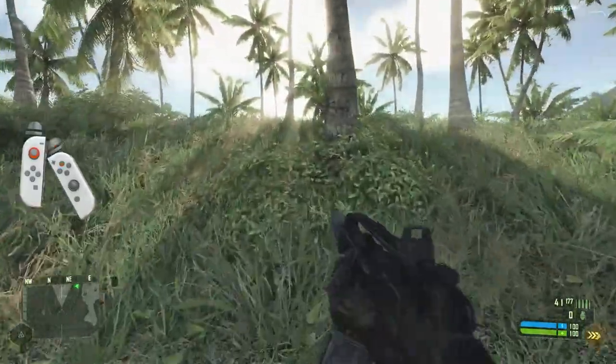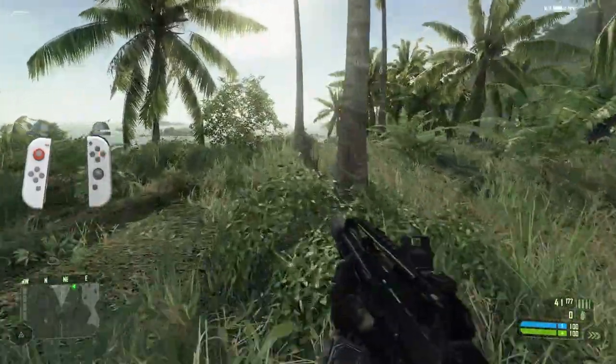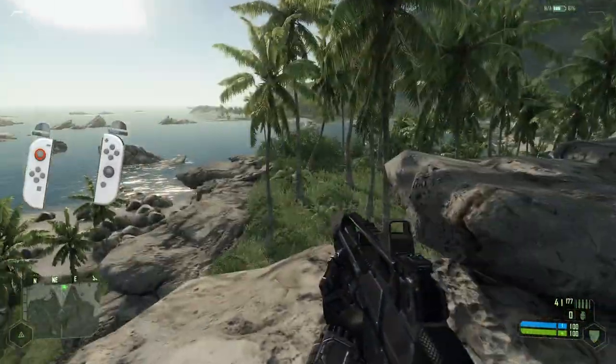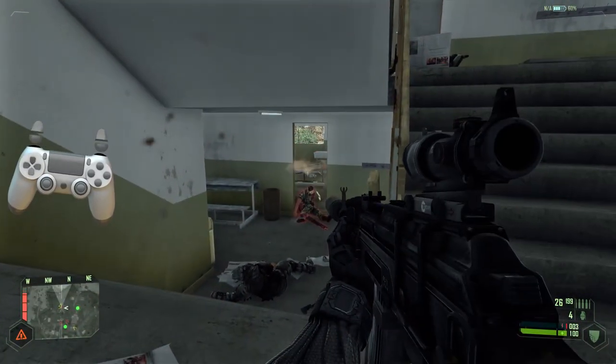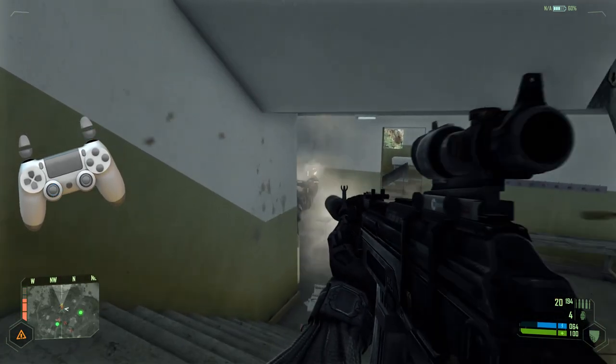Crysis presents some unusual challenges, but we can work through them together. I'll be assuming you already know about gyro aiming and flick stick, perhaps from my other videos that describe them in more detail, and just want to get them working in Crysis. However, if you're a gyro aiming sceptic, or you don't know what flick stick is, sit tight and I'll explain those in more detail later on in the video.